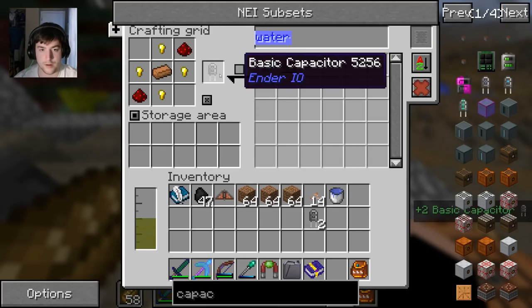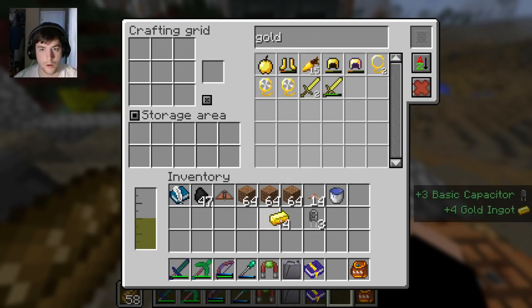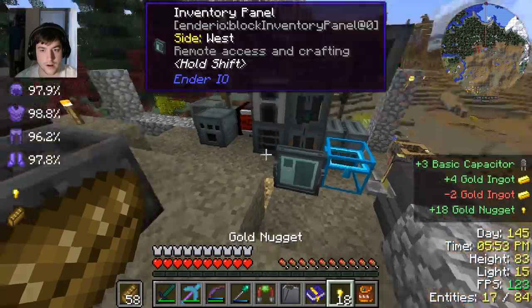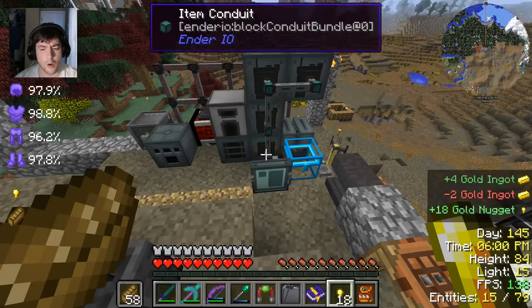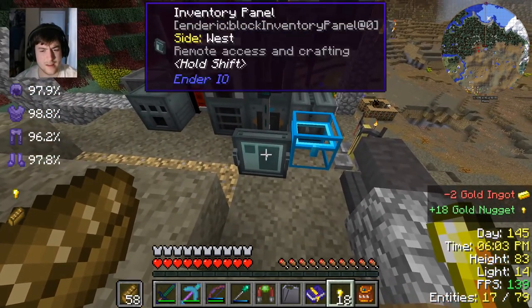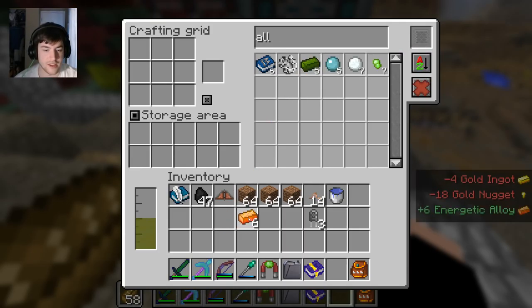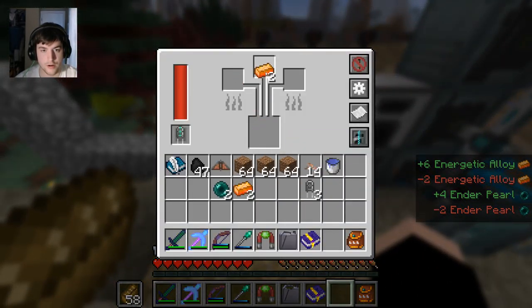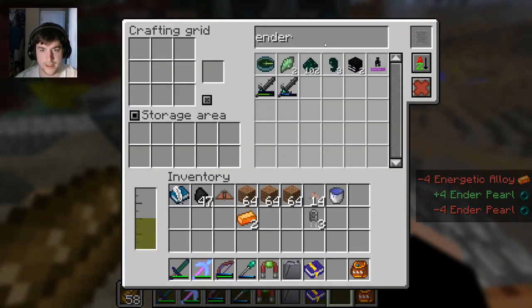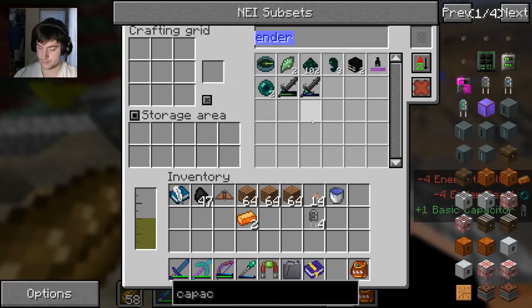And we're out of gold. We're running low on gold - that's not good. We're going to need that. How do we not have gold? The problem is alloy. I think we might be able to get away with it - if I take an ender and turn these two into that other alloy, I think we're going to be fine. Anyway, capacitors - four of them.